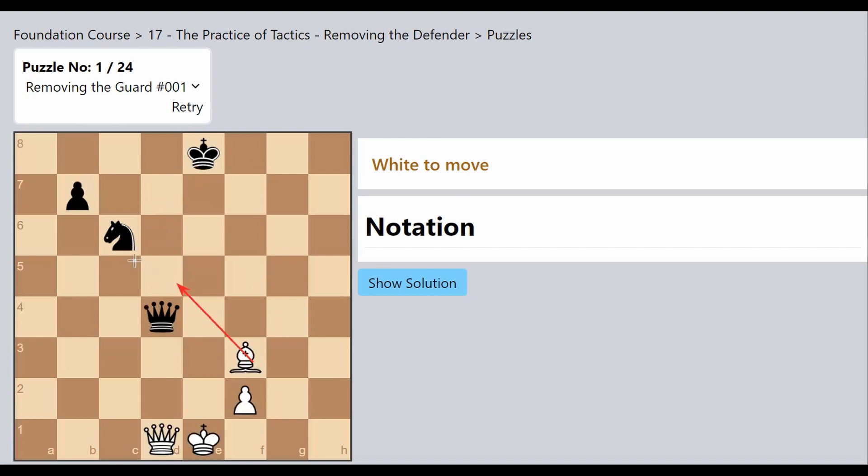When I go ahead and capture the Knight, Black has two options: either he captures back or moves the King away from the check. It doesn't matter whichever option Black chooses, because if he recaptures, we can then capture the Queen for free.